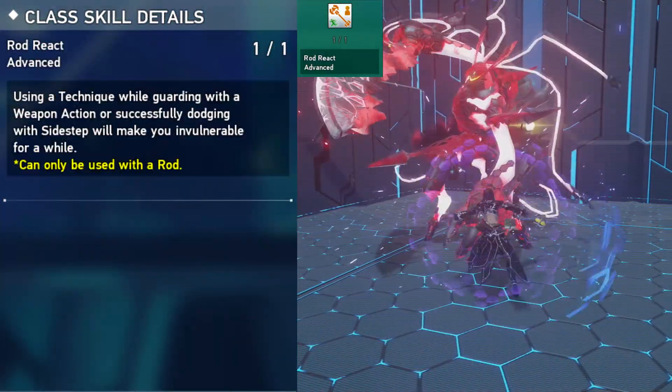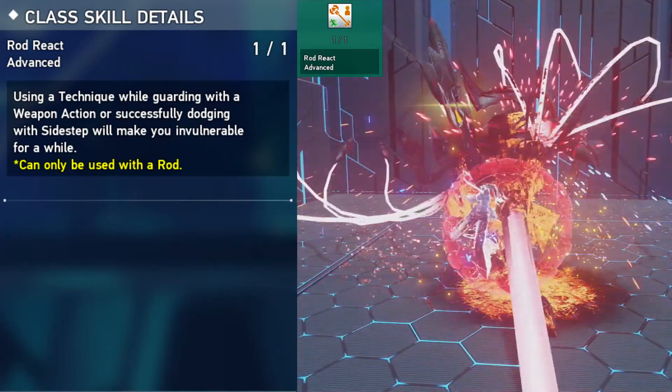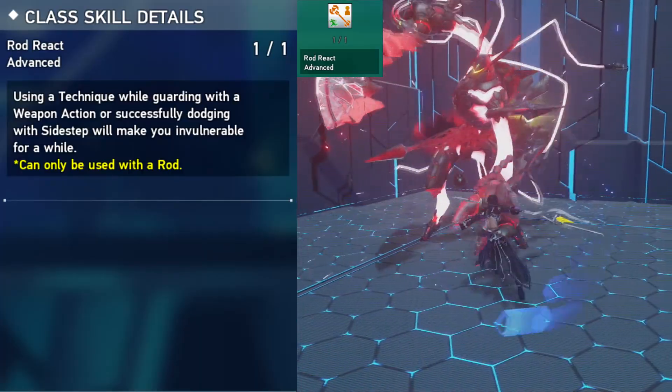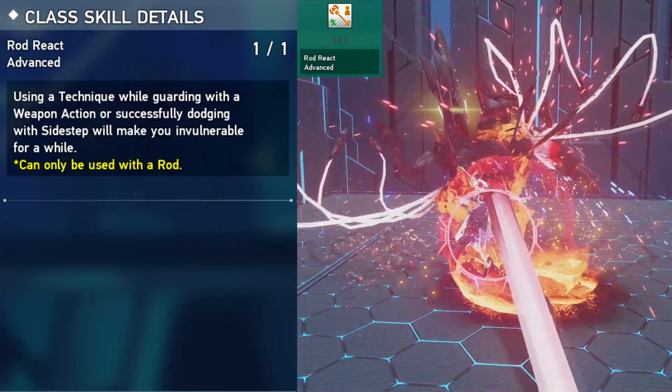Rod React Advanced triggers after successfully dodging or guarding and using any technique. You'll turn into a little white sphere ball, which also grants a bit of i-frames. If you've learned the Elemental Bullet passive, you'll be able to shoot bullets while having i-frames in the sphere ball form.